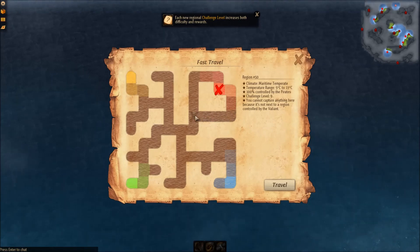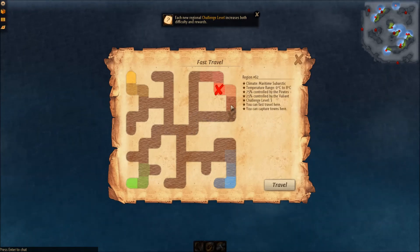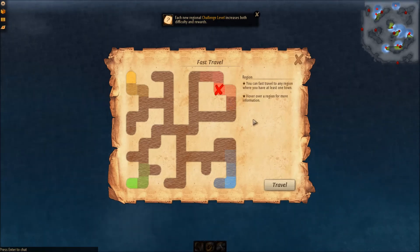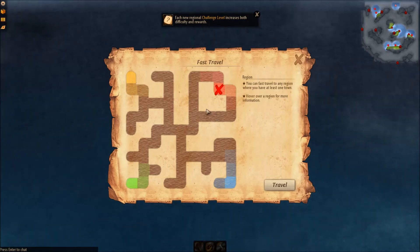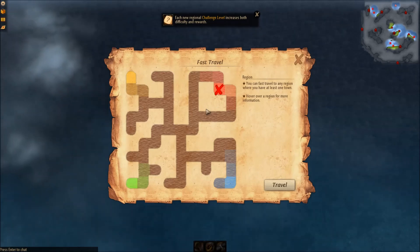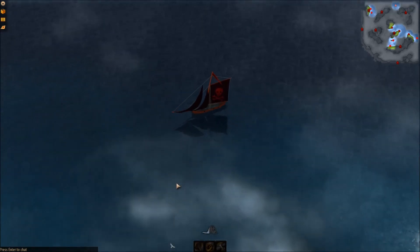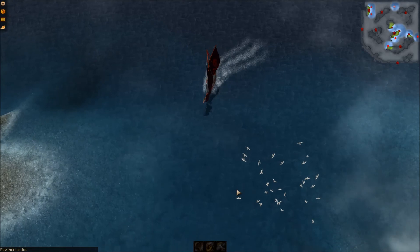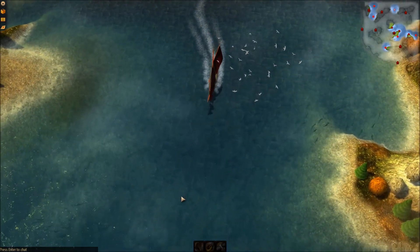So the farther you go out, the more difficult it'll get, and you'll find bigger and badder pirates. Because you yourself, you're not actually a pirate — you're a humble sailor trying to make his way in the world on the high seas. Be that trading, going back and forth between towns, or you can actually get quests or commissions or consignments from each town as well.